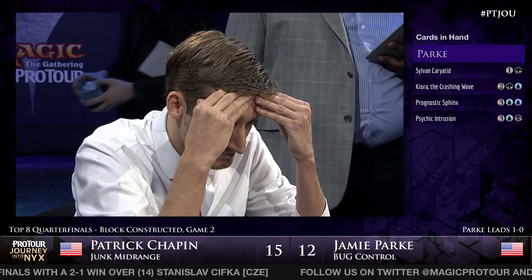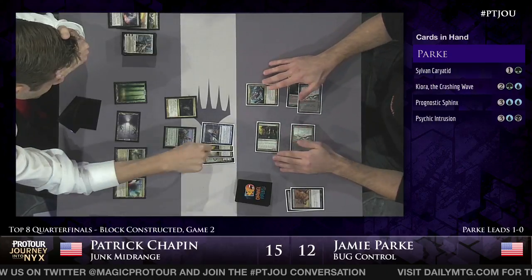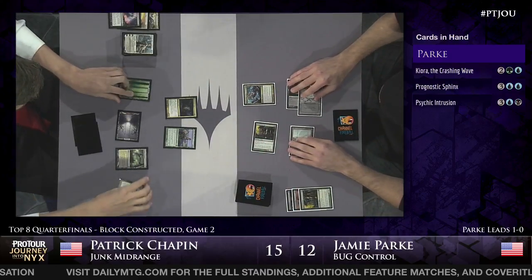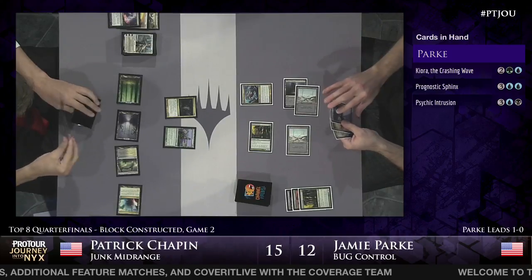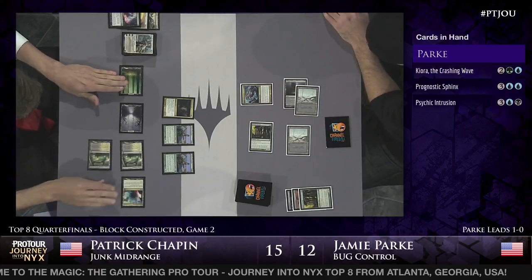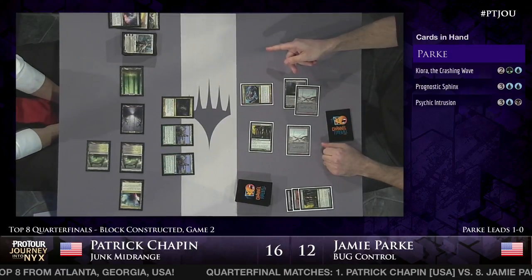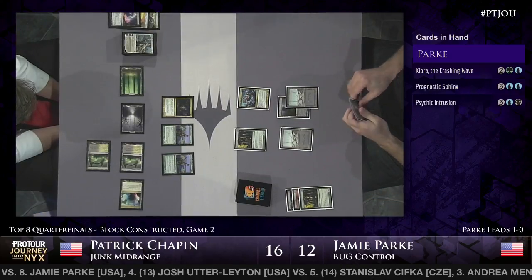There's just a lot of math about what's the likelihood you draw a certain land, what's the likelihood that your land comes in tapped or untapped, how do you want to sequence this game? Every pick is defensible. Chapin took Sylvan Caryatid out of Jamie's hand with Thoughtseize, really trying to stifle Jamie Park's mana development as much as possible. He's going to play his second Courser of Kruphix, taking a damage. Taking Sylvan Caryatid is just a bold statement by Chapin - Psychic Intrusion, Prognostic Sphinx, and Kiora are all huge threats, but Chapin is gambling on stifling Jamie on mana. Even if Jamie doesn't draw another land, Kiora gives him another opportunity to get a land drop.